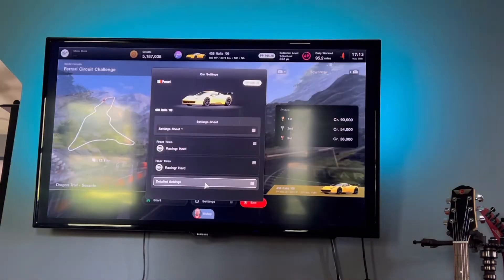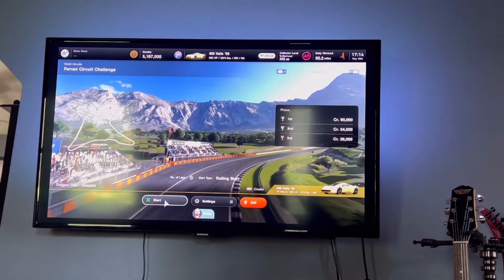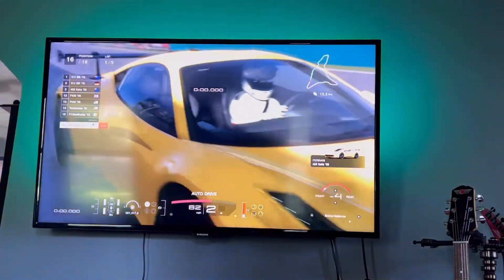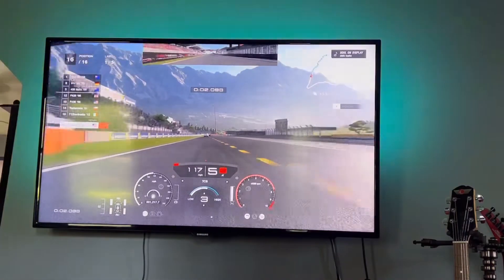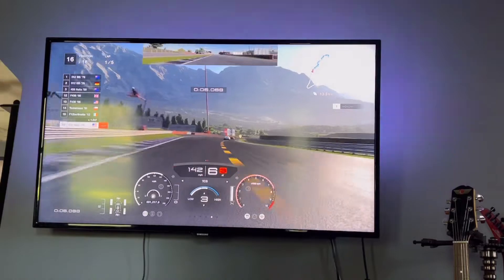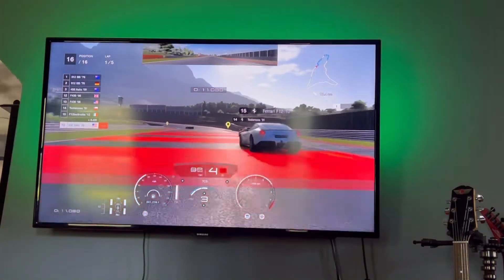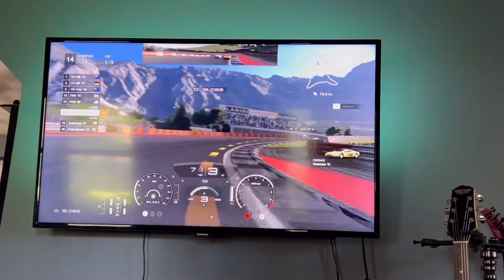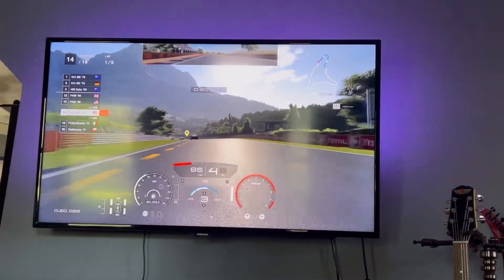The brake controller — or whatever you call it — really helps out, especially on that first corner. It's a very high-speed corner. You'll probably won't even notice it coming up. If you come around there wide open with nobody in front of you, you can be in top of 6th gear, maybe even 7th gear sometimes. If you're not straight or have to turn and correct yourself right there, you will end up sideways, lose control of the car, and lose your clean race bonus.